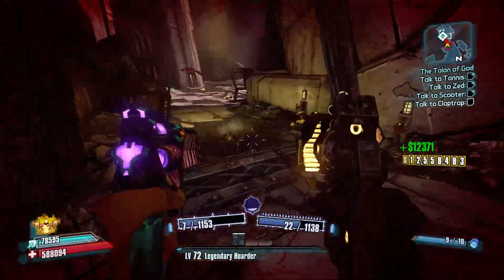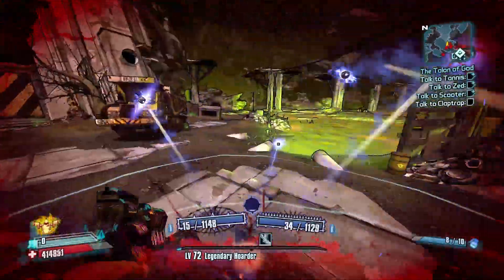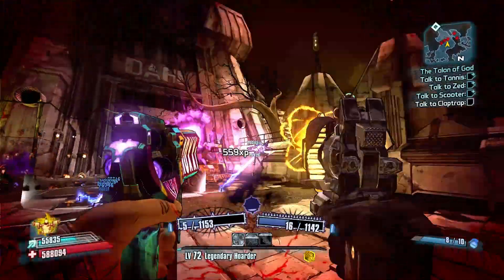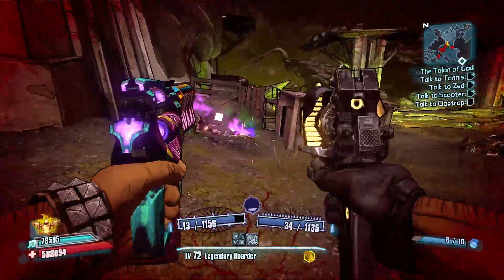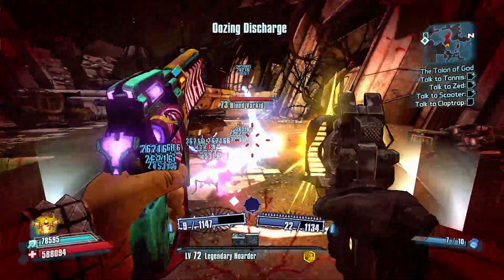In the last video we talked about a 4-player glitch that doesn't work anymore in Borderlands. I mentioned a world difficulty slider — a mod for Borderlands 2 and its sequel, Borderlands 3, which you can use to manually set your player count higher. Today I'll show you how to install and use it.